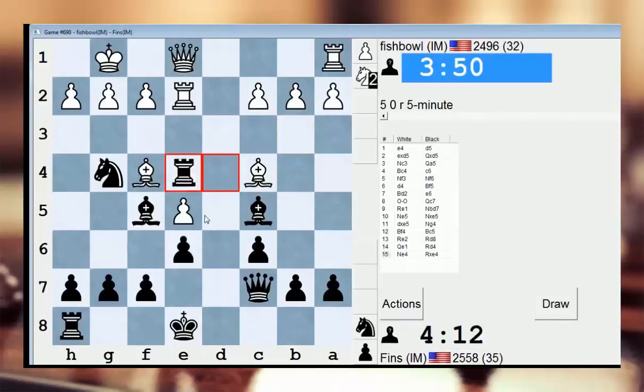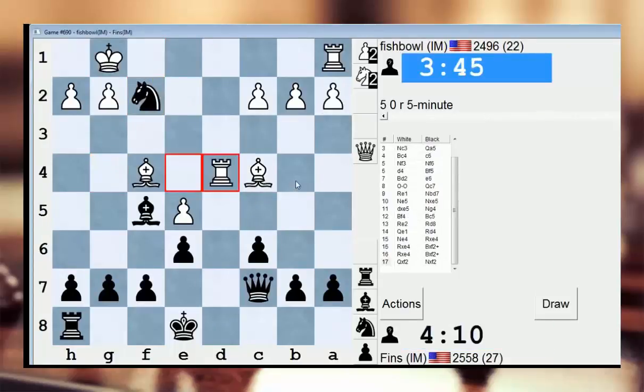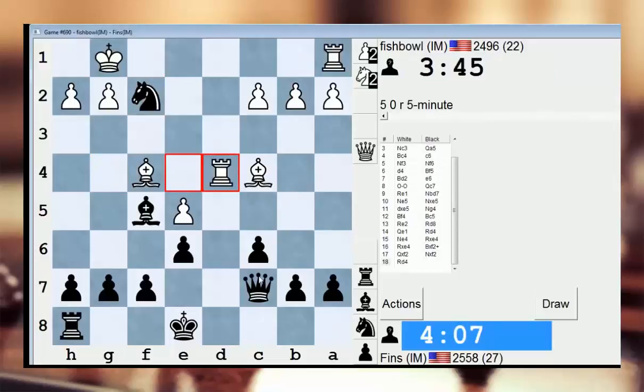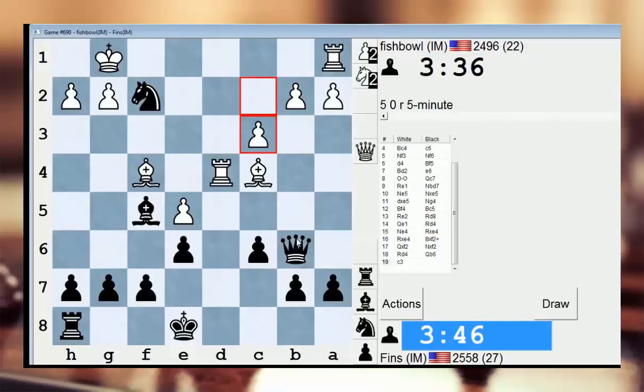If he does this, I can take here — this just wins material. He takes, I take on f2 next move. Queen b6 — does that work? He can't play rook d1. If he goes bishop e3, I can go knight g4, so queen b6 might be the way to put the nail in the coffin. He can play c3, but still he's pinned, so it's no good for him. This really is game over.